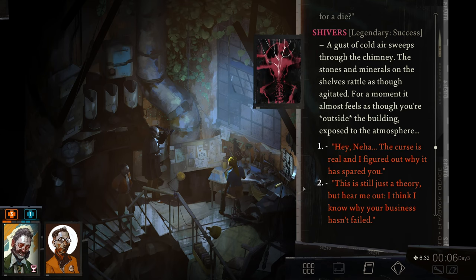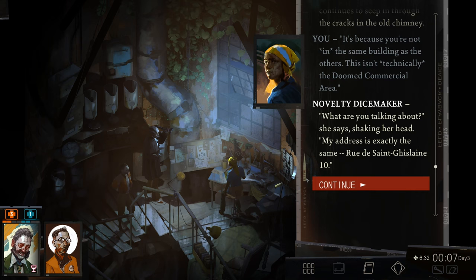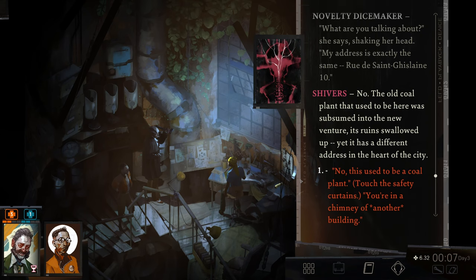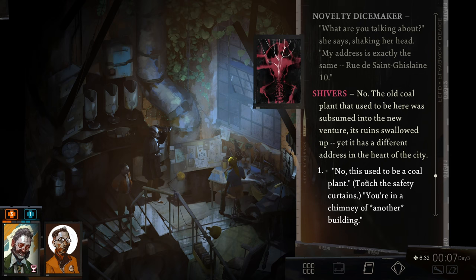I think I know why your business hasn't failed. She says: didn't we already talk about this? It's because you're not in the same building as the others — this isn't technically the doomed commercial area. She replies: 'My address is exactly the same — Rue de Saint-Geran-Ten.' But you're in the chimney. She explains: the old coal plant that used to be here was subsumed into the new venture, its ruins swallowed up — yet it has a different address in the heart of the city. You're in a chimney of another building. She looks around the makeshift nest that she has carved out for herself, bewildered.